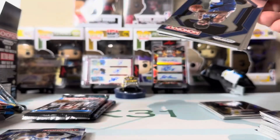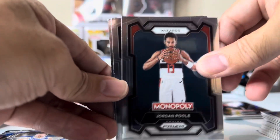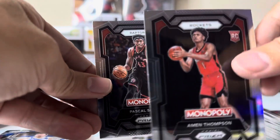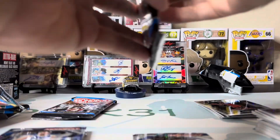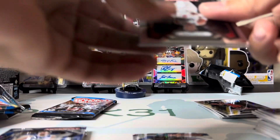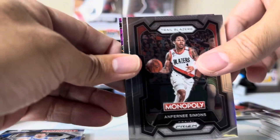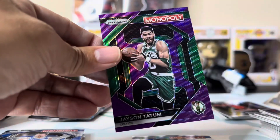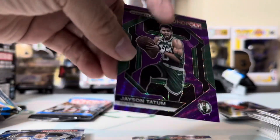Scoot has been my go-to rookie — I've been pulling some. For those asking how much this costs, this is like thirty dollars. You can get it at Target. Oh good, Jason Tatum! All right, I'll take the Tatum — I'll take the Tatum pink.